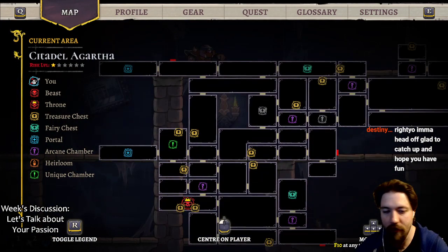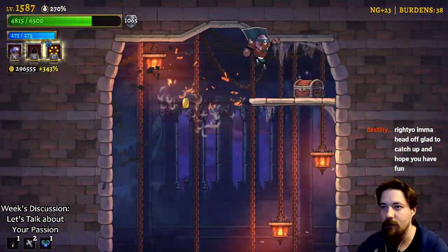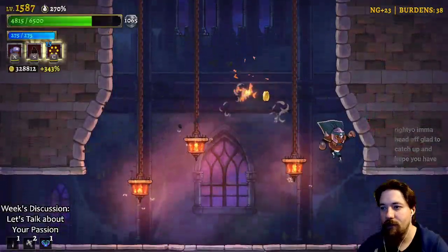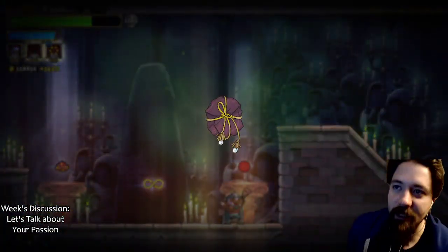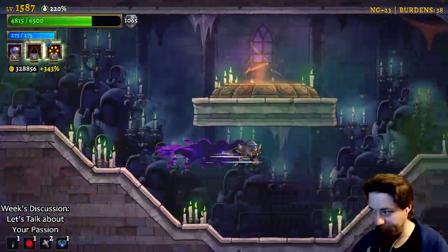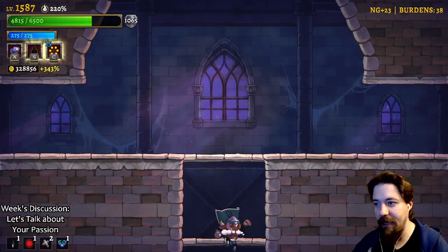We're right there. To our left is a free chest - nice. And to the left of this is a free relic. Damage everyone - we now officially have a damage output. That's really good. It's really good to be capable of dealing damage.